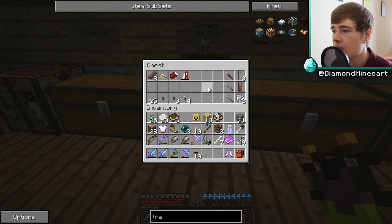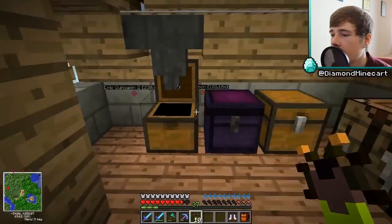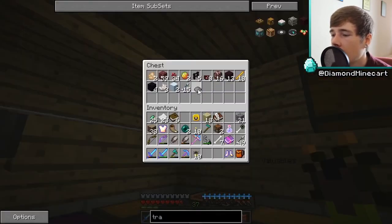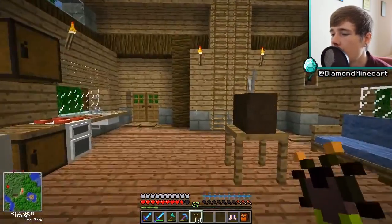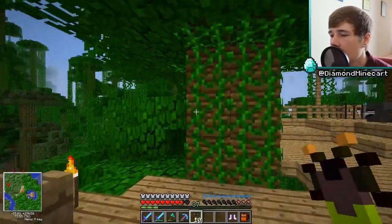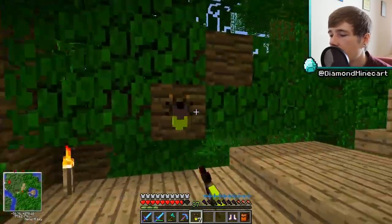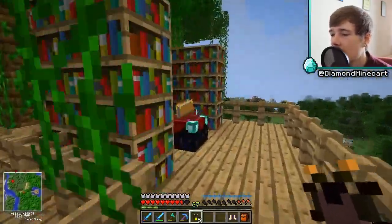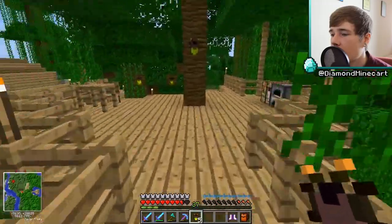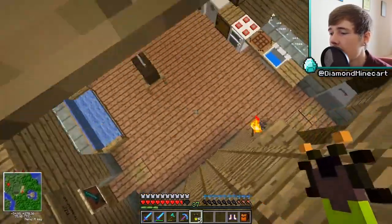Let's look at our chests — the egg chest is still going strong, and we've got the die chest. Let's put these trophies upstairs. Let's put one there, one here — this looks pretty cool, I like this. We need to eat as well — come on, Daniel, we need to eat.